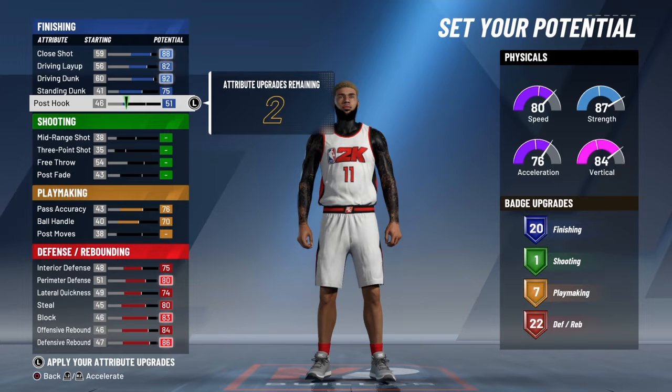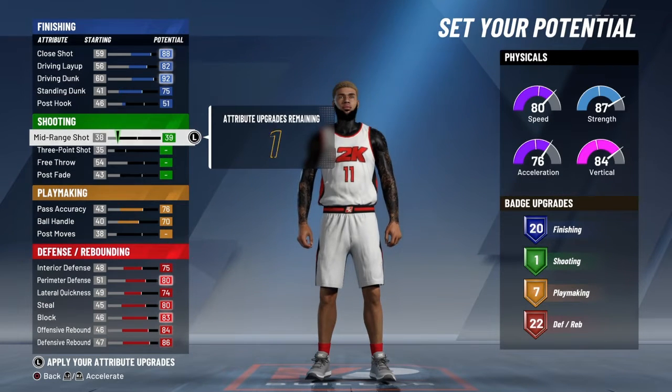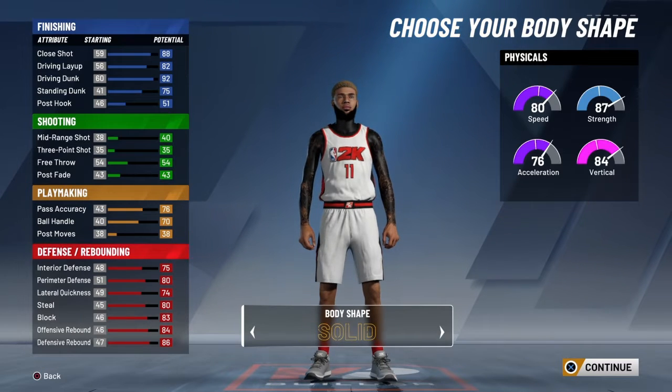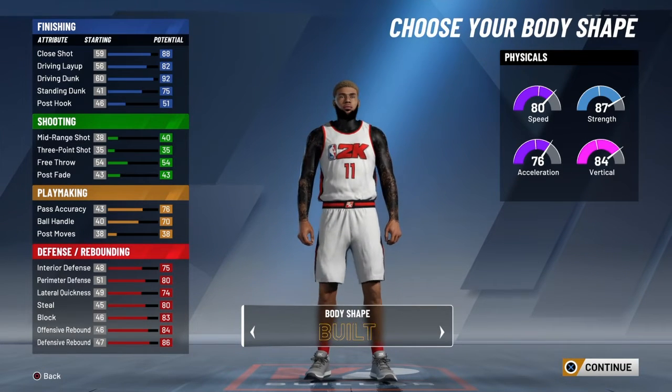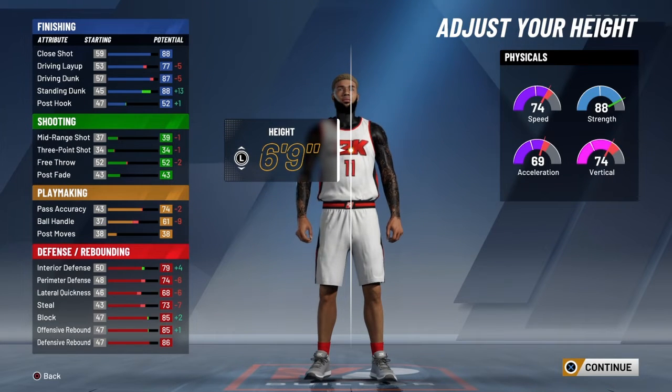You have seven left so you can put it on anything you want. Actually, you want to put this to 50 so you can get the 20 finishing badges. Once you get that to 20, you'll have two left and you can put those anywhere. I put mine on mid-range. Body type doesn't really matter but to make your player look big, pick built, and height six-foot-now. You'll see our driving dunk goes down to 87 but we still get contact dunks, and our standing dunk goes up to 88.